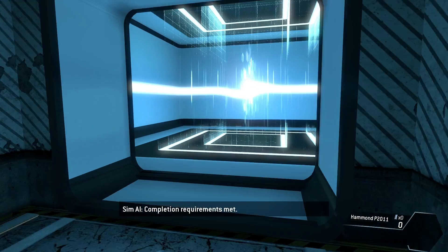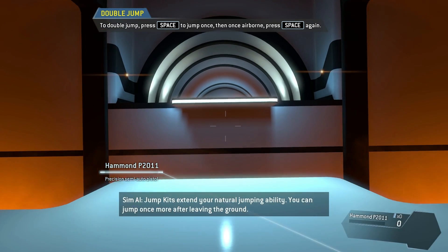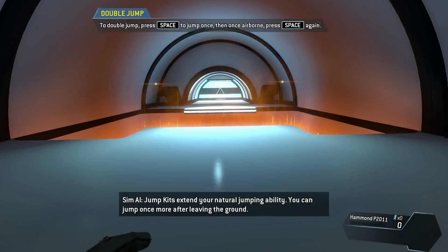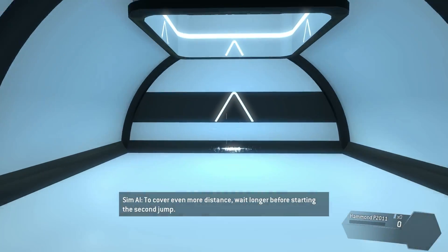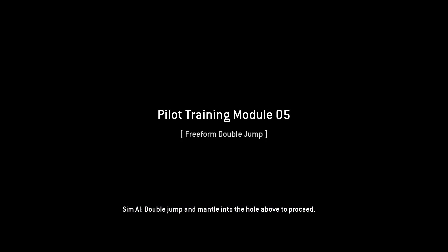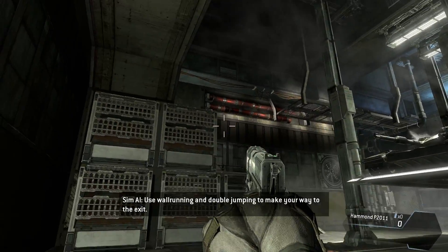That's kind of fun, actually — really fun! Double jump: the infamous double jump. Jump kits extend your natural jumping ability — you can jump once more after leaving the ground to cover even more distance. Wait longer before starting the second jump. Double jump and mantle into the hole above to proceed. Running and double jumping to make your way to the exit.